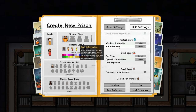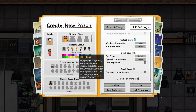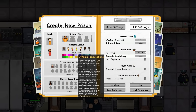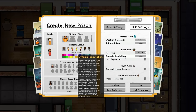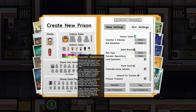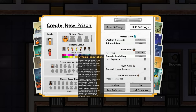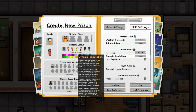Medium rat infestation is something I haven't done in any previous series — that's going to be an interesting one. Dynamic reputations will be set to medium, meaning prisoners have the chance to gain or lose unique reputation traits during their time in the prison based on their activities and experiences. The only time I've had it on previously it didn't work out at all — I can't remember exactly how it failed but people escaped or could fight too easily — but we'll try medium and see how we get on.